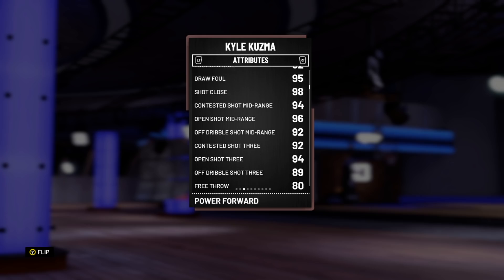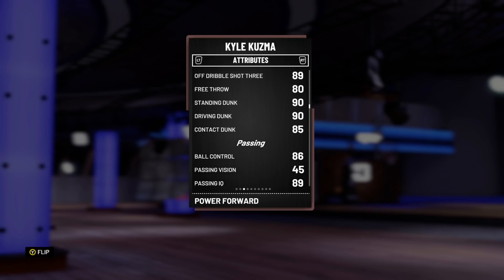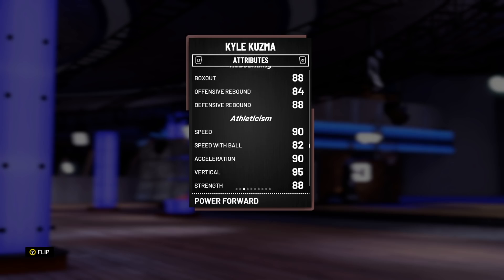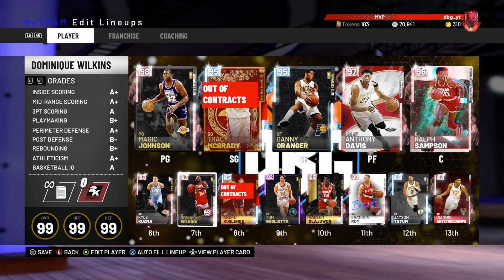He's got a much quicker release and shoots better off the dribble. He's got a great shot mid, great shot 3, and a really nice dunk. 86 ball control, great speed boost, great block. He's got really good rebounding stats, he's fast, decent lateral quickness, decent to good on-ball defense — like an 89 — he's a beast.